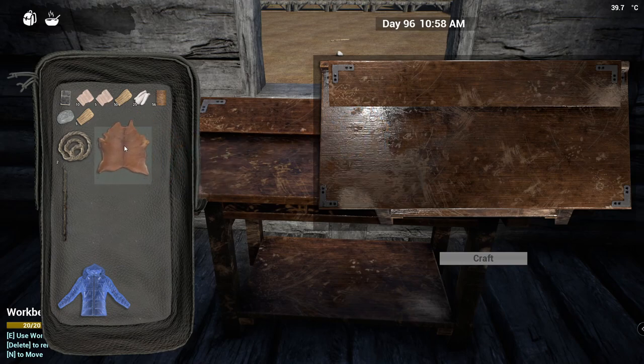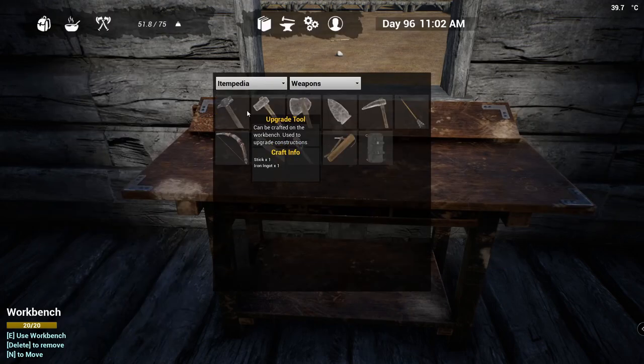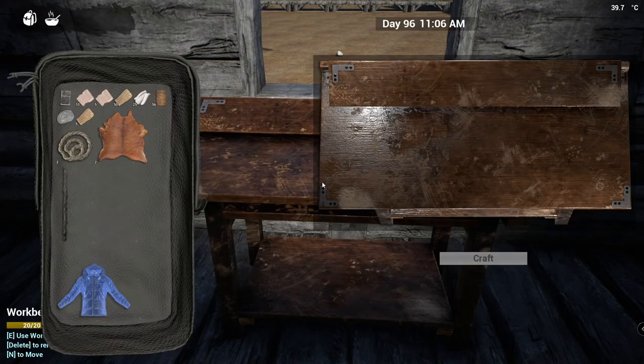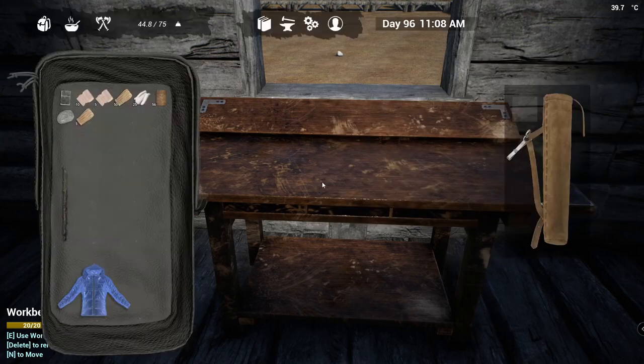I've got to check that recipe again. What I wish we had is a drop-down menu here so we could look at what items could be crafted on this workbench, to save myself having to keep going back to the itempedia. Quiver - automatically goes in my backpack. Two animal hide and two rope. Alright, that's automatically in my backpack.